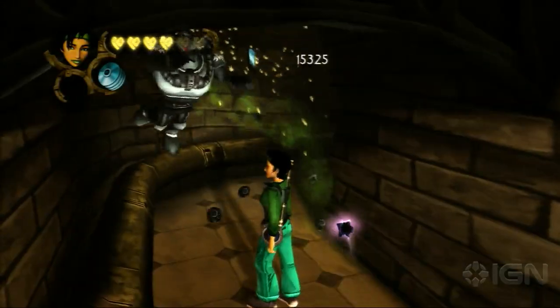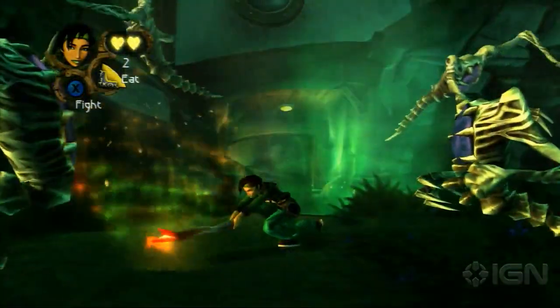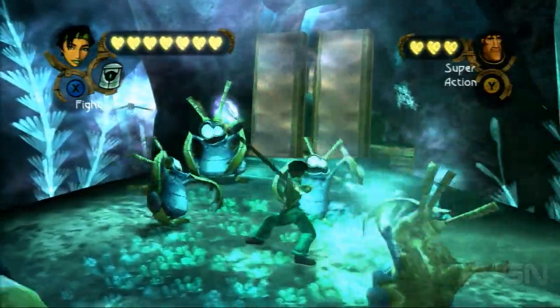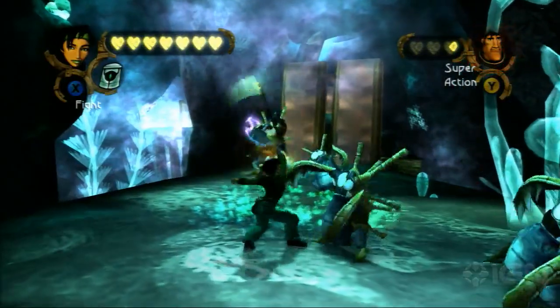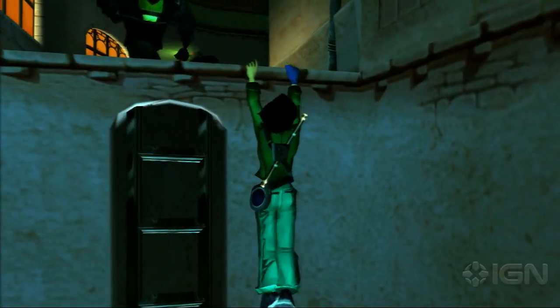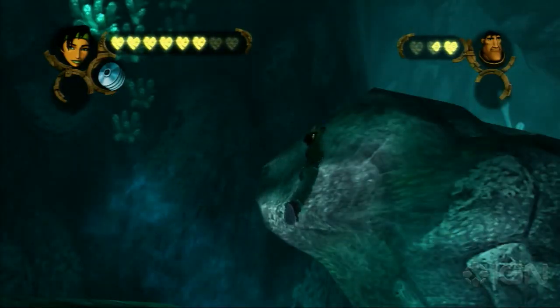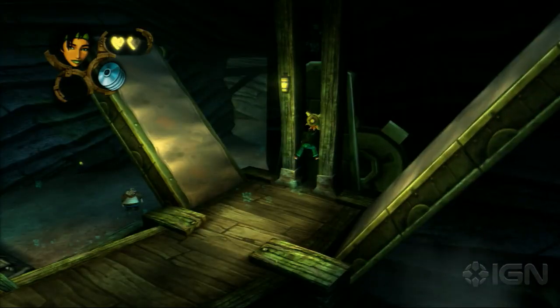Beyond Good and Evil was the evolutionary precursor to a lot of different gameplay concepts. For example, Jade can take on multiple enemies at once, which might not sound like a big deal. However, the way she transitions from enemy to enemy is still very slick — it just works. You can see how this concept was adopted by Ubisoft's own Assassin's Creed. Jade's context-sensitive moves and autoclimb also set the bar for many games to come. The game carefully blends platforming with timing-based puzzles, obstacles, stealth missions, and plenty of clever lateral thinking challenges.